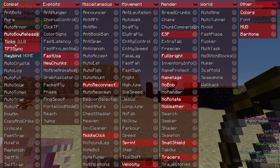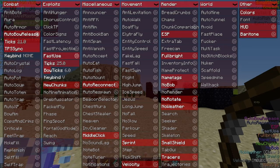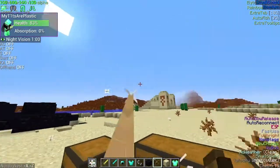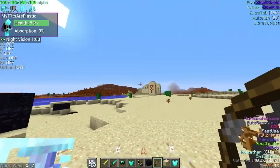First things first, you want auto bow release ticks 21 and TPS sync on. Next thing is fast use — you want ticks 25, bow ticks 6, and keybind it whatever you want. This will just make your bow go rapid and this works on 2b very well.